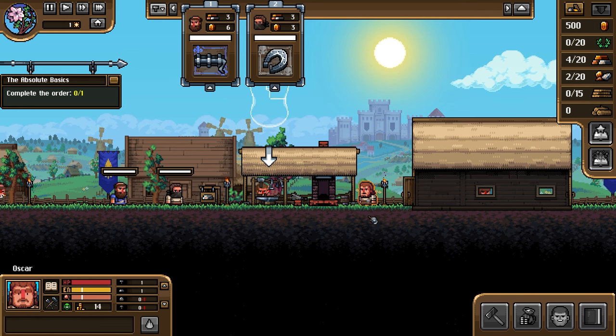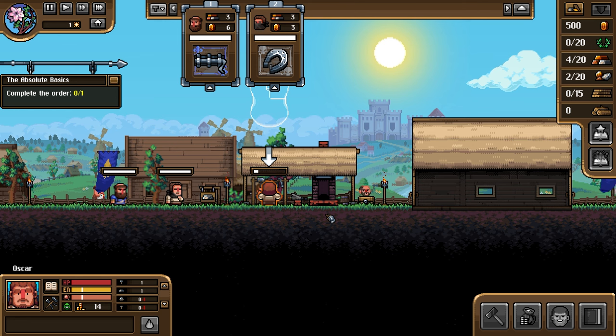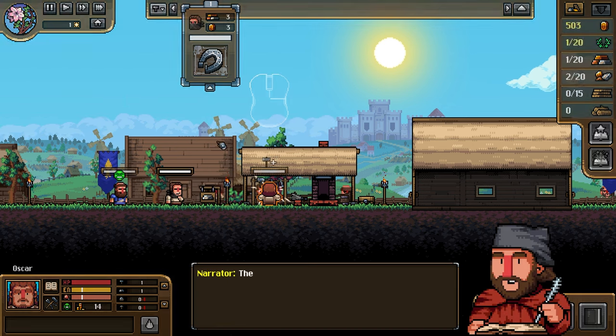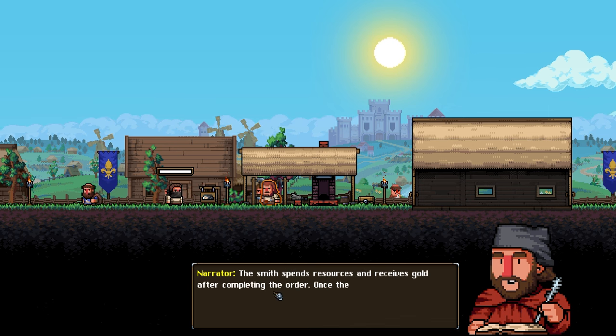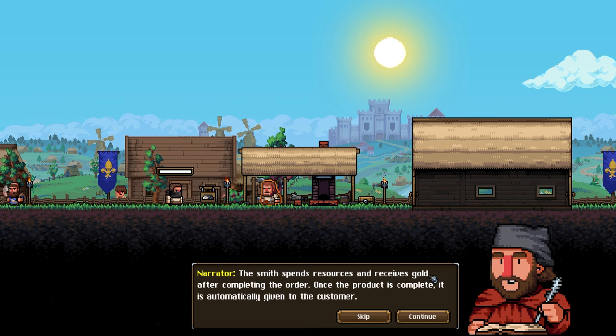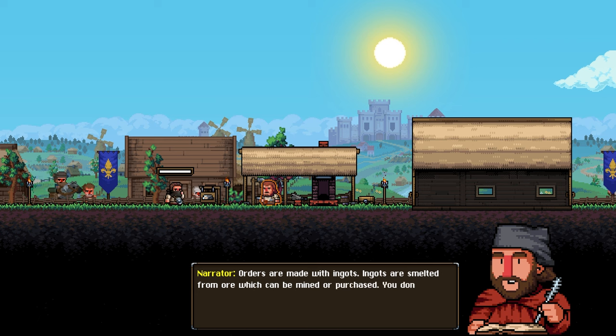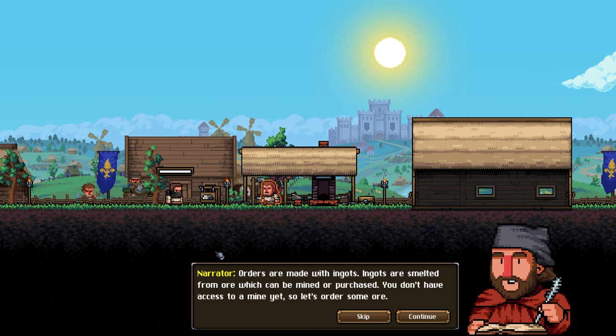Right-click on the anvil to move the character there and start forging. Come on Oscar, let's roll! He is literally forging away - there's a timer showing time left to complete the order. The smith spends resources and receives gold after completing the order, and once the product is complete it is automatically given to the customer.